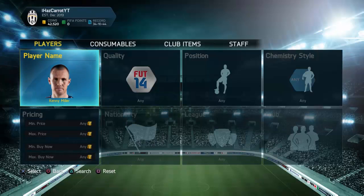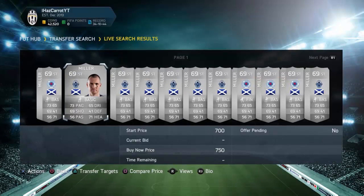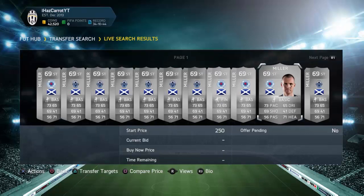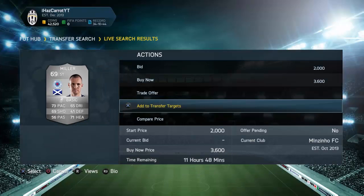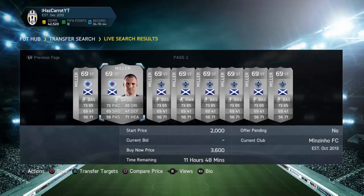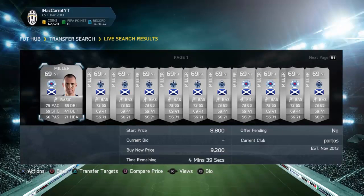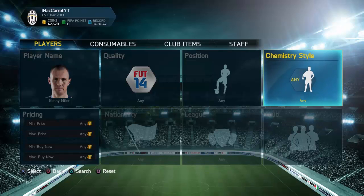The next player is Kelly Miller — there he is, still a striker, and apparently going for 8k. Let's check: 9.2k, 1k bid, 650 bid, 250 bid, 150 bid. There's one at 3.6k — do I buy it? It's a bit risky because he doesn't look very good. I'll leave it. I still have the bids though, so that's fine. I really just want to find a decent player I can get a good deal on.